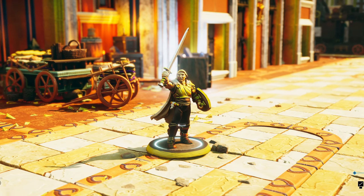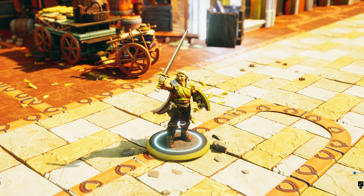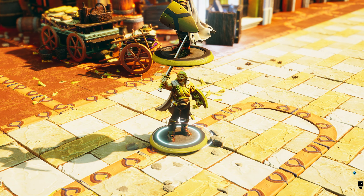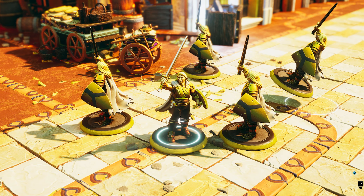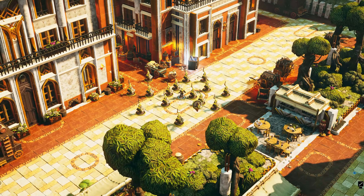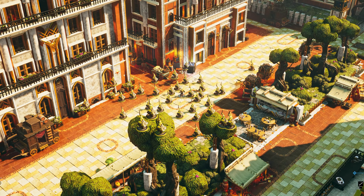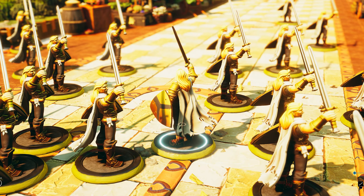But first, let's check the new Creature Copy and Paste feature. Just need to select a creature and then you can hit copy to paste the creature in your board. This includes the name, colors, stats, health and scale. And the best thing is that when you copy a creature, you get a URL that you can share with others to allow them to import the creature directly into their campaigns.